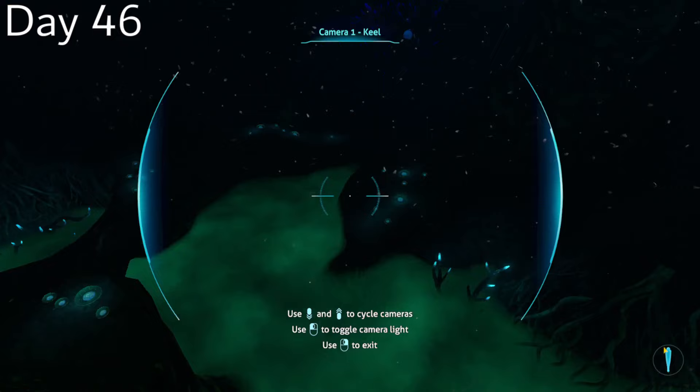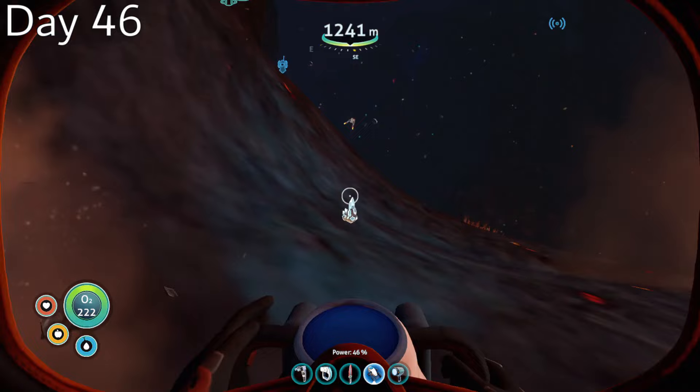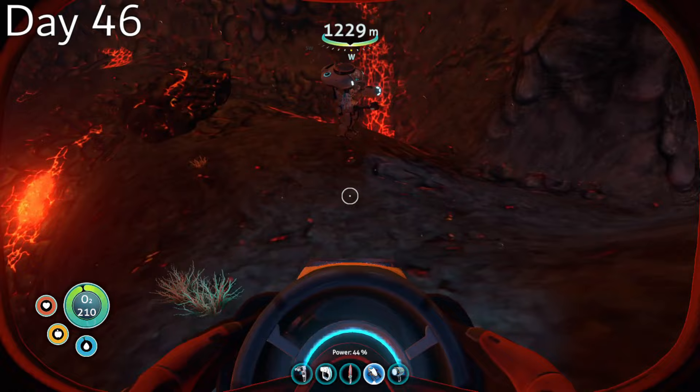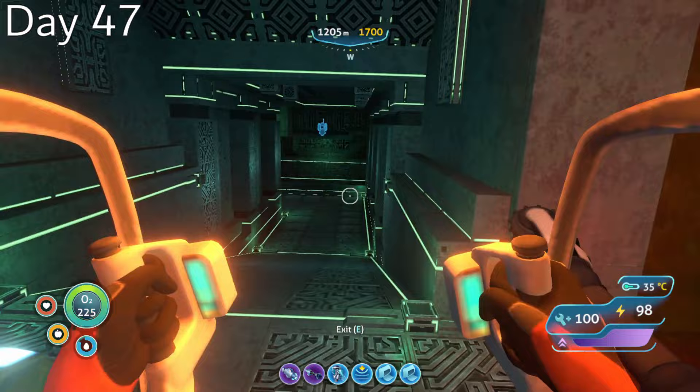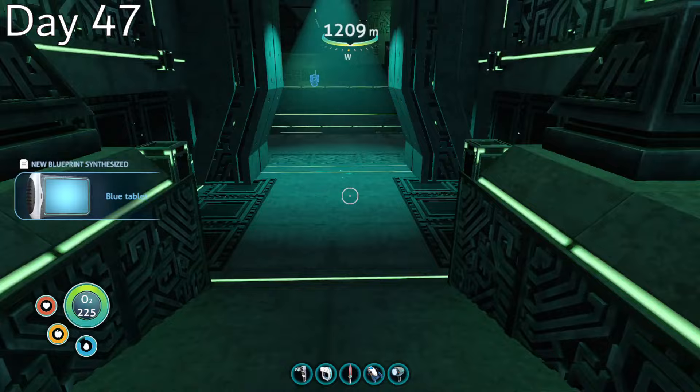Day 46, with my upgrades complete, I descended down into the inactive lava zone corridor, picking up a few diamonds along the way to make the alien tablets I needed to access the last two facilities. Day 47, I crept slowly towards the lava castle and was able to make it inside the alien thermo plant without alerting my presence to the sea dragon. There I got the blueprints for the ion power cells and the blue tablet — my ticket into the primary containment facility.